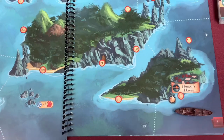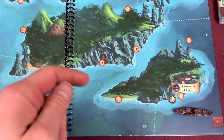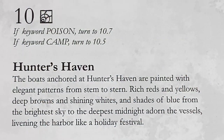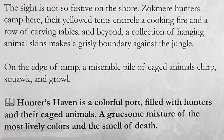We ended over here outside of Hunter's Haven. I'm having so much fun with this game that I kept recording back to back with the last video, so if there were any mistakes I can't correct them, but we're having a blast. This game is fairly easy mechanically - it's just such a great experience to explore. The boats anchored at Hunter's Haven are painted with elegant patterns, rich reds and yellows, deep browns and shining whites and shades of blue adorning the vessels, livening the harbor like a holiday festival. The site is not so festive on the shores - Zolkmir hunters camped here with yellowed tents, carving tables, hanging animal skins, and a miserable pile of caged animals that chirp, squawk and growl.